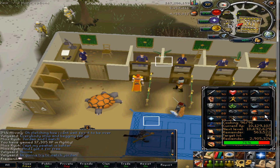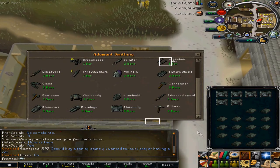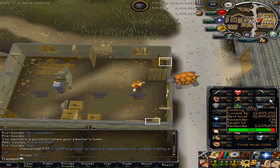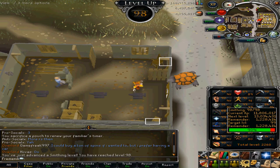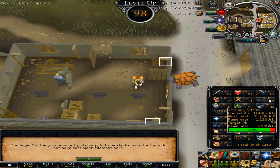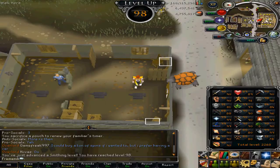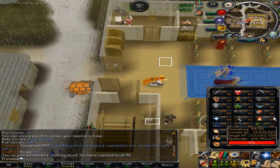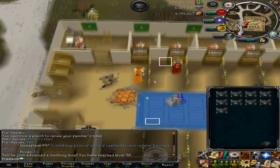Here's another level — 98 smithing, that's really nice. I'm getting kind of bored of smithing addy plates, but I only have one more level to go. After 99 smithing I'll be getting cooking, because I have exams this week — easy to train while studying. After cooking I'll be getting crafting.